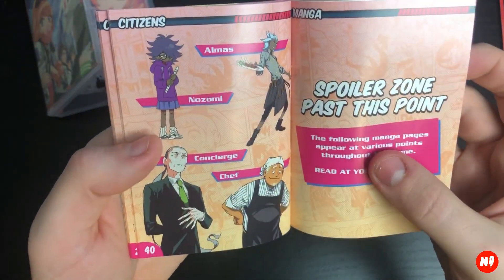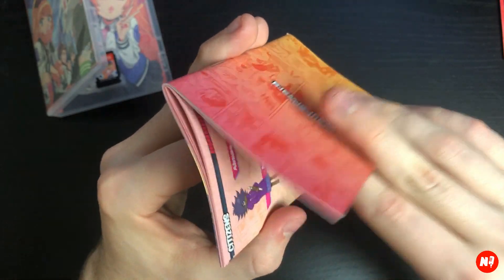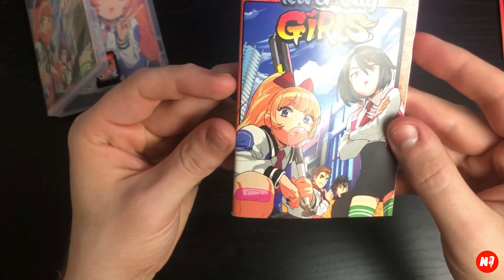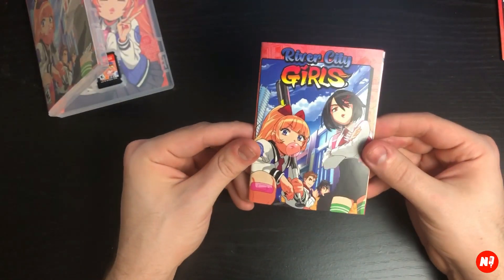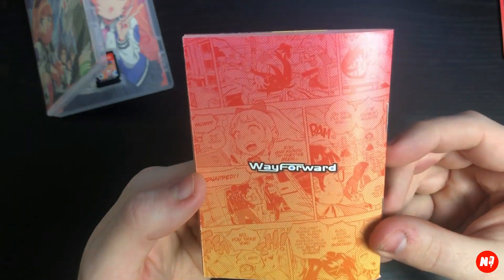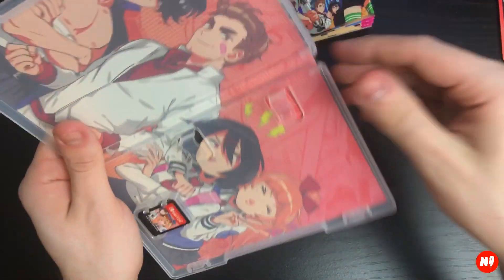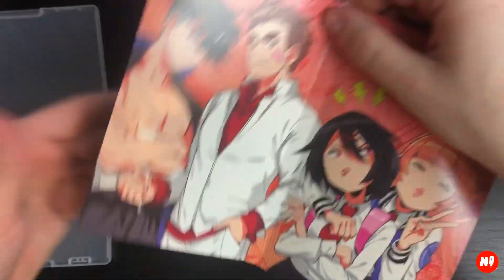Spoiler zone past this point, so I'm not going to go any further. And wow, there's a whole other spoiler section. So yeah, this is the type of manual I'm talking about — very nice. Some nice comic book art on the back. I love this. Inside you have this nice alternate artwork — let's take it out so you guys can see it a little bit better.